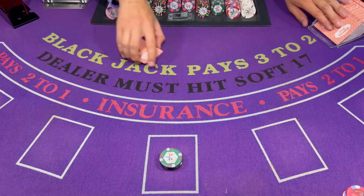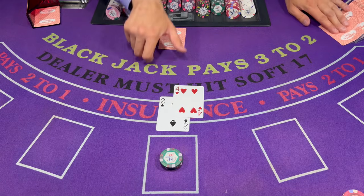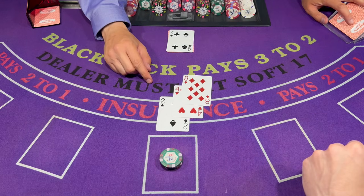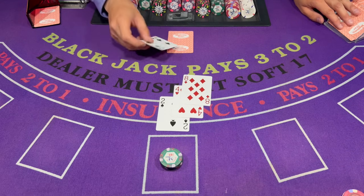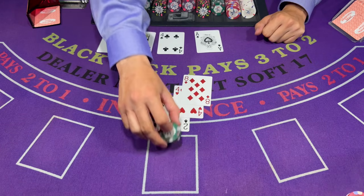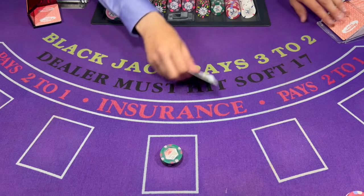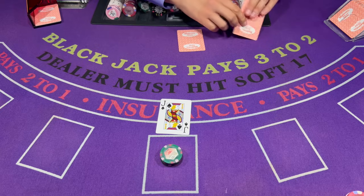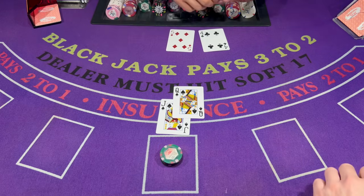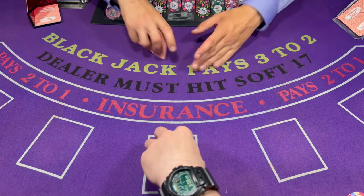Okay then, we're off. Let's start with a 6 here — let's hope for the best. Okay, we're going to have another $100 on this guy. We got 20 — that's looking good, no more cards. 19. Done this guy for $200.